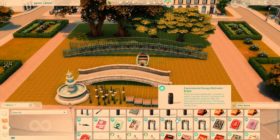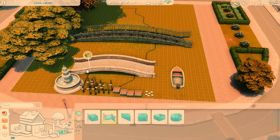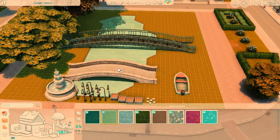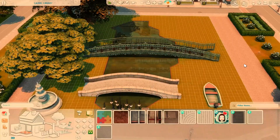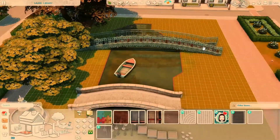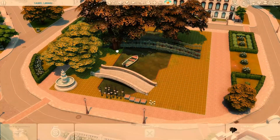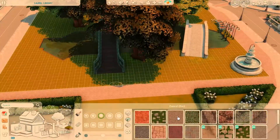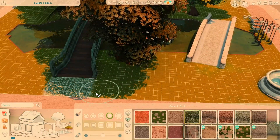Here I'm just scrolling through the debug menu trying to pull out anything that would work for my park. Now I'm creating the central pond — it's a pretty big pond. If I had my way, this lot would be a little bit bigger so I could have more room on the sides for more pathways, but it still ends up being a decent size. I chose this lot in particular because I really like the surrounding buildings. It feels like a very peaceful, calm area — I didn't want this park to be in the center of a bustling city.